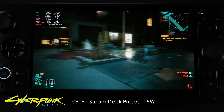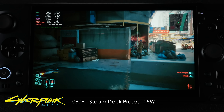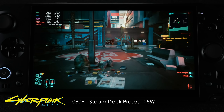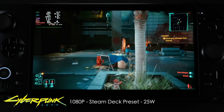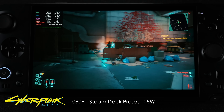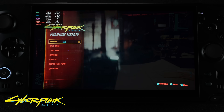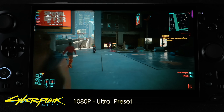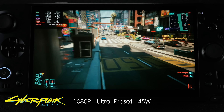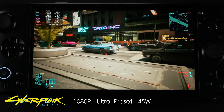Next up, Cyberpunk 2077 at 1080p, Steam Deck preset, 25-watt TDP — getting well over what the Steam Deck can put out, and of course we would with a much more powerful APU. Looking at around 74 FPS on average at that 25-watt TDP. But these Ryzen Max chips love more wattage, so with this set at 45 watts we can go up to the Ultra preset, taking FSR to quality. We're still at 1080p, looking at around 71 FPS on average — running Cyberpunk at Ultra on a handheld at 1080p.